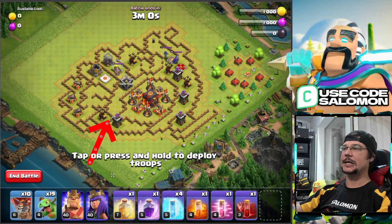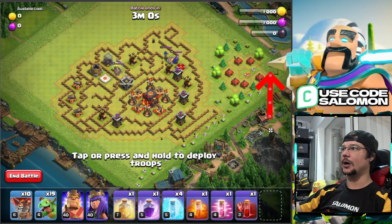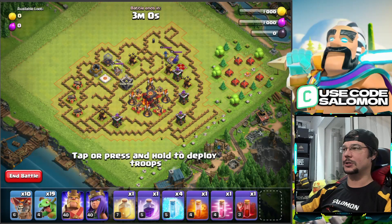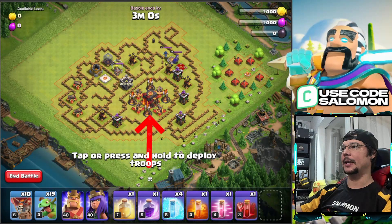Then we need a couple of baby dragons to destroy the Air Defense and the Archer Tower — one baby dragon isn't enough, you may need two or three. That baby dragon will also lure out the Clan Castle troops, which need to be killed. To distract the CC troops, we place one baby dragon over here — it will also activate the Tesla in the corner of the map and pull the CC troops to the corner where you can kill them with a Poison Spell.